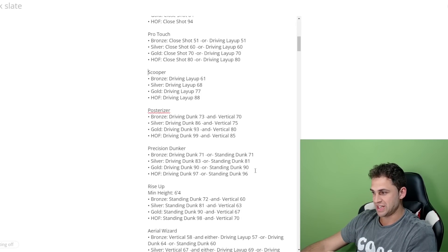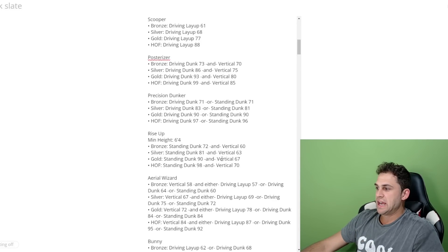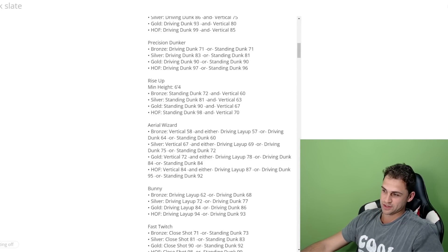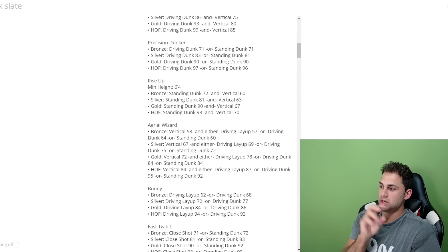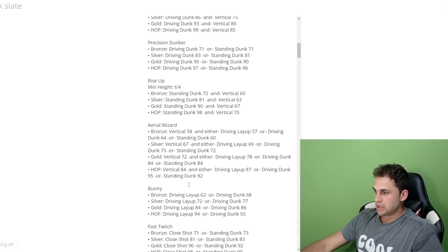Precision Dunker is either driving dunk or standing dunk rating. Rise Up has a minimum height of 6'4 and is now standing dunk AND vertical — last year it was strictly standing dunk. Hall of fame is 98 standing dunk and 70 vertical. Aerial Wizard has a ton of requirements: you need a vertical rating and then either a driving layup, driving dunk, or standing dunk rating.